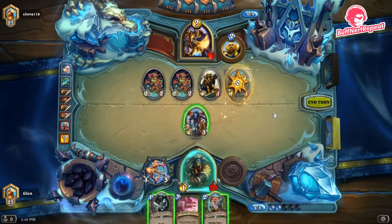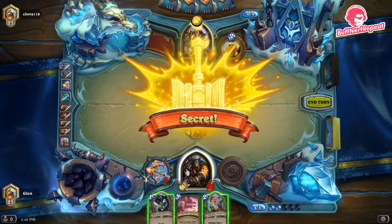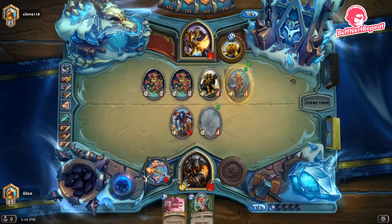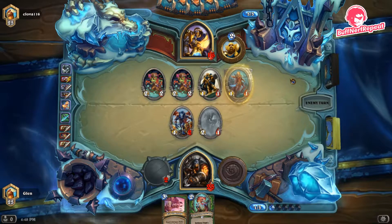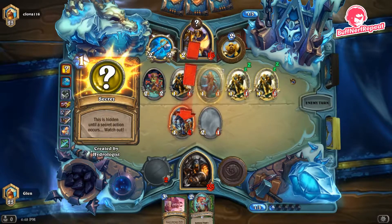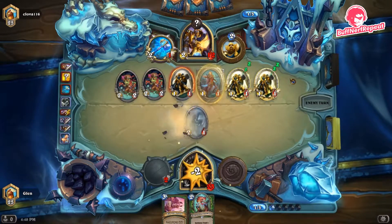We attack in to try and remove the divine shield taunt — we want to remove this taunt as soon as possible. Redemption brings it back to life, so there's nothing we can do — he now has another divine shield taunt. Our opponent again uses his hero to hit our face, which is a strange decision.